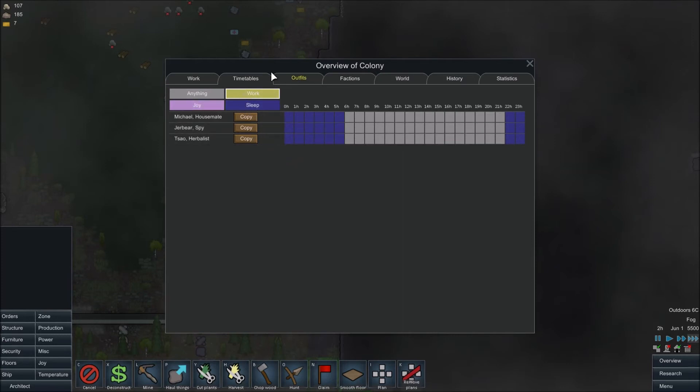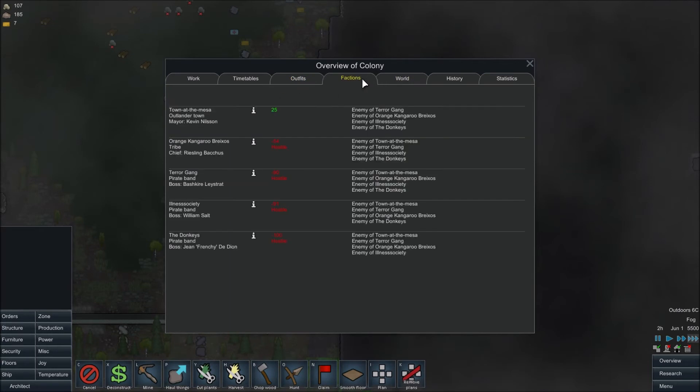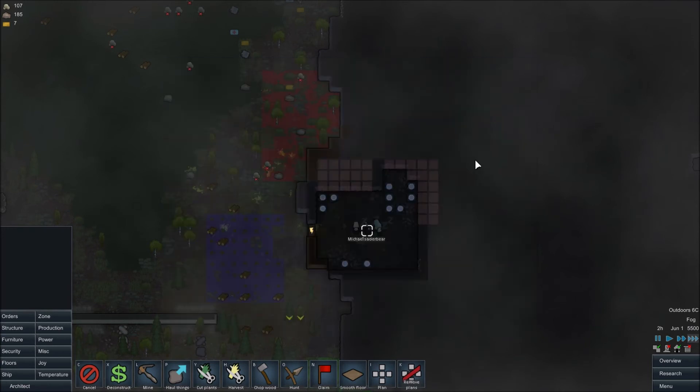Work, sleep, anything — that's really neat, I really like this. Outfits — I've seen a little bit on this, I'm just going to leave it to anything. Everybody's hostile — pirates, pirates, tribe. That's fine. We'll continue with this.